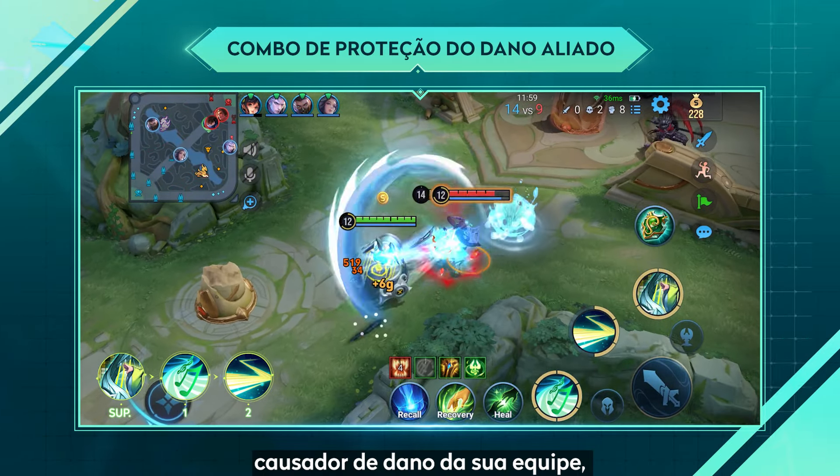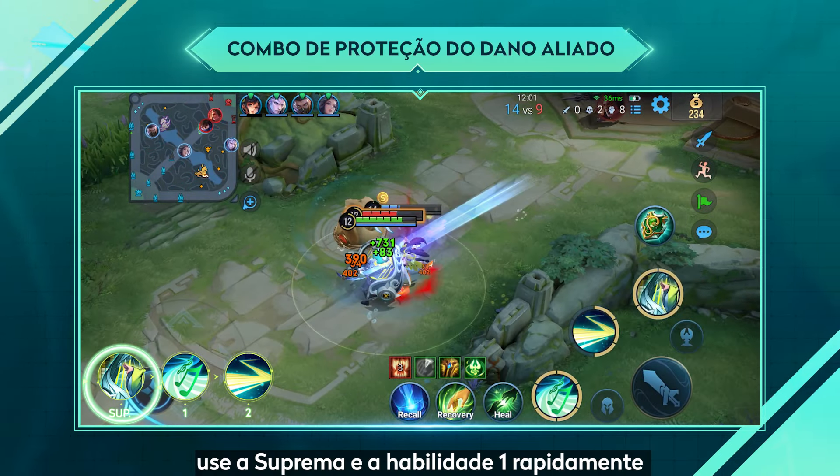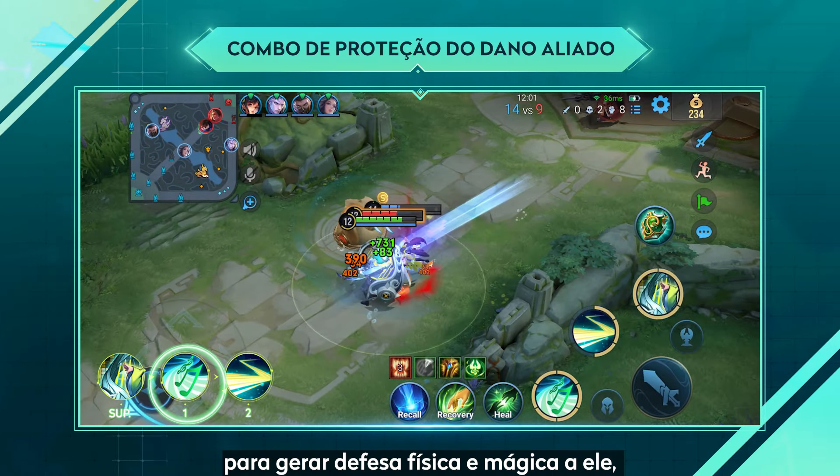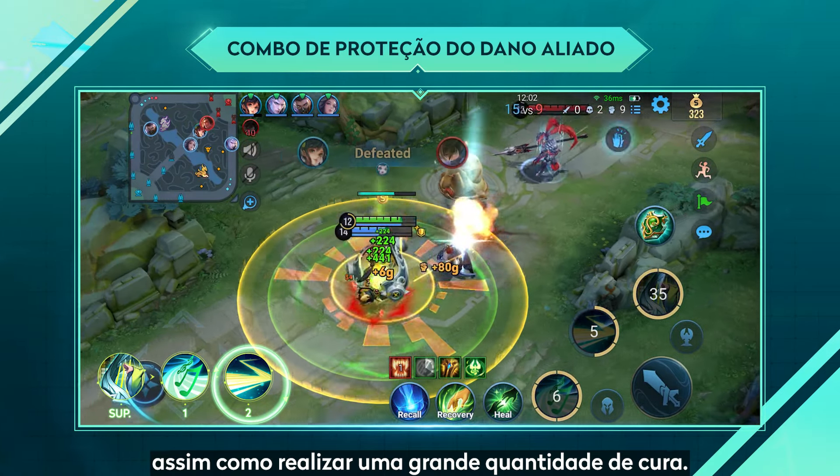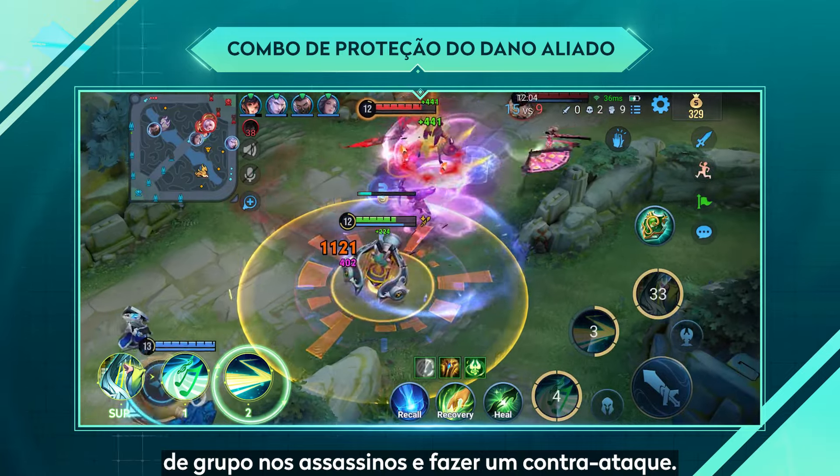When enemy assassins try to kill the player's carry, quickly use the ultimate and skill 1 to provide physical and magical defense, as well as a large amount of healing to keep the carry alive. Then use skill 2 to crowd control the assassin and counter attack.